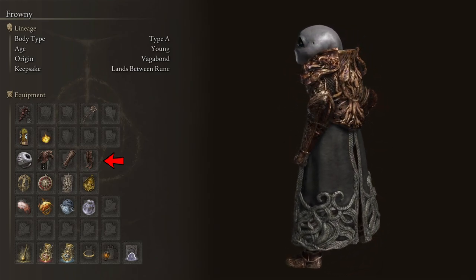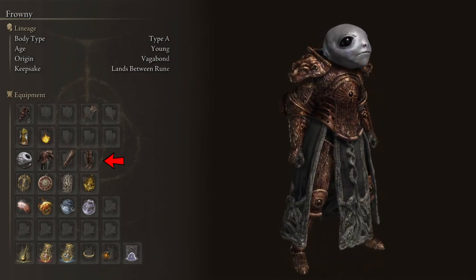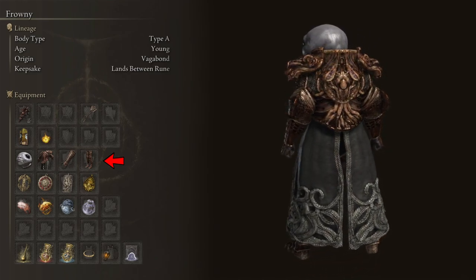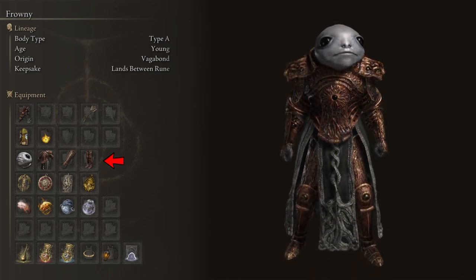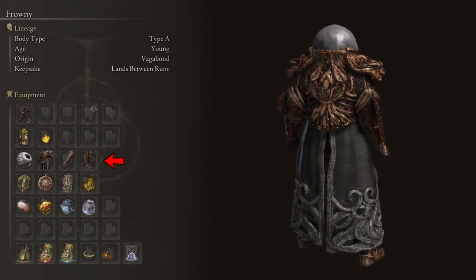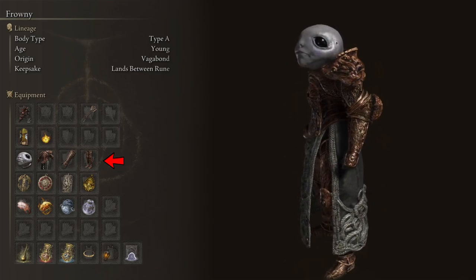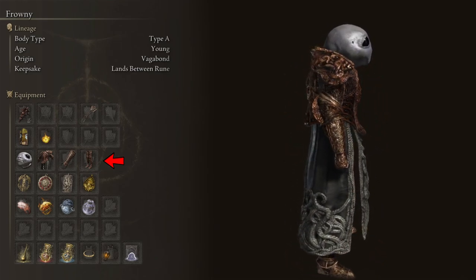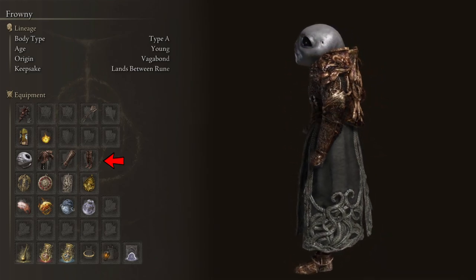Overall, this setup gives us a total of 31% damage negation, which turns into the already mentioned 45% with the Dragon Crest Great Shield Talisman. It also provides 63 poise, which is a very good amount for PvE play. This build is a good example of combining good-looking fashion with really good stats.